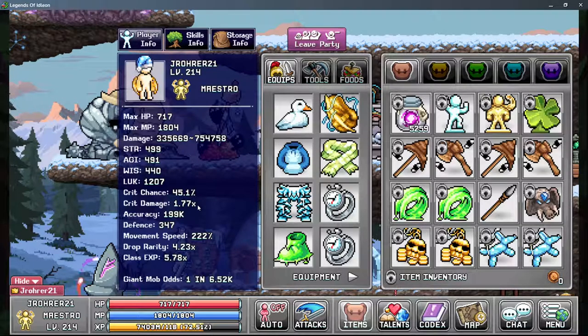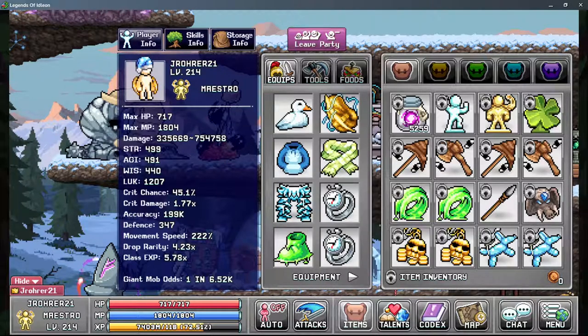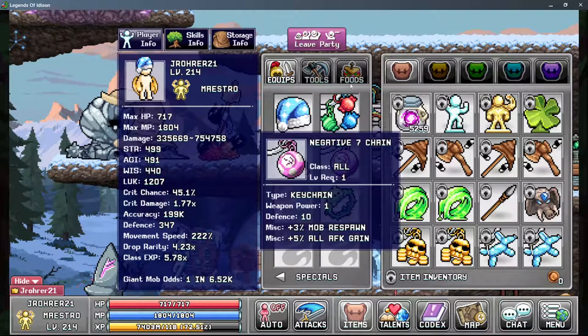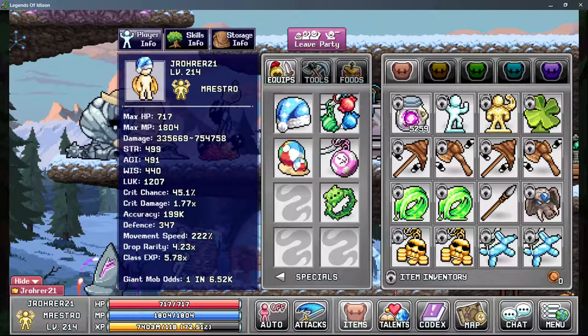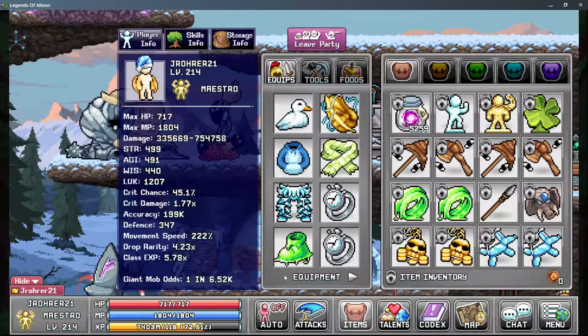I personally recommend Time Rings or double Goopy if you're going to be active. Weapon power does very little — three weapon power gives basically 10k. For chains, if you're going for max damage you want Luck Chains, then Total Damage Chains, though they are inferior. I recommend AFK Chains if you're AFK-ing or Attack Speed Chains if you're active. Money Chains are also okay if you're active. The philosophy is to try to get as much damage from account-wide bonuses as possible.